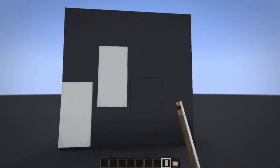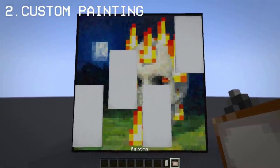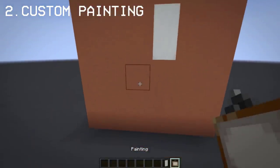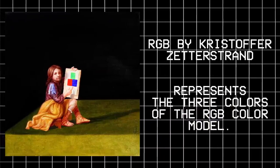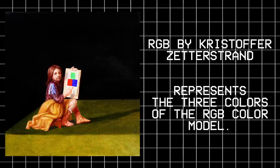Did you know that you can place a banner on a painting? I decided to use the pig scene painting to cover the canvas, and luckily it fits. Since the original painting in real life shows a canvas of the three colors of RGB, I thought why not recreate the original painting in the game — so I did that.